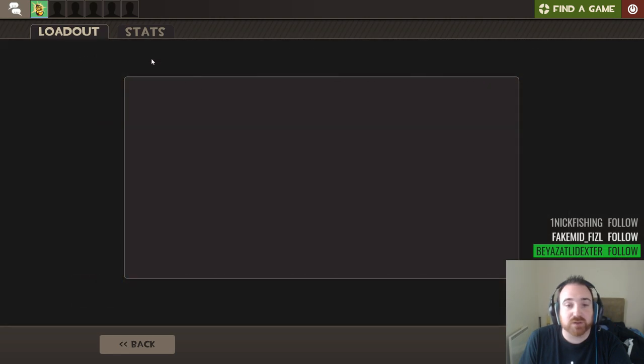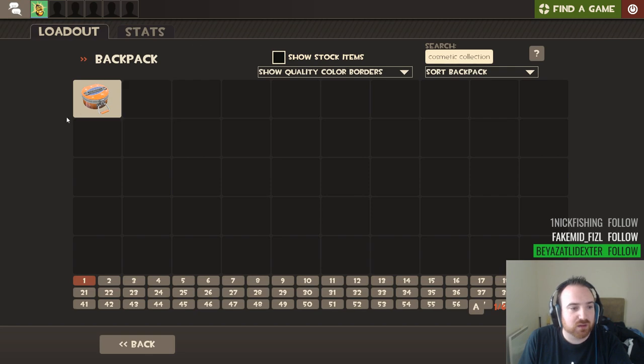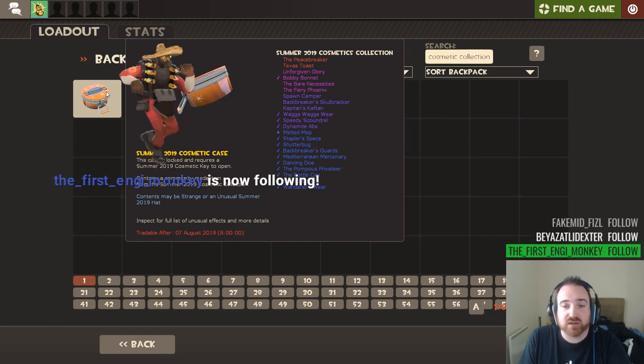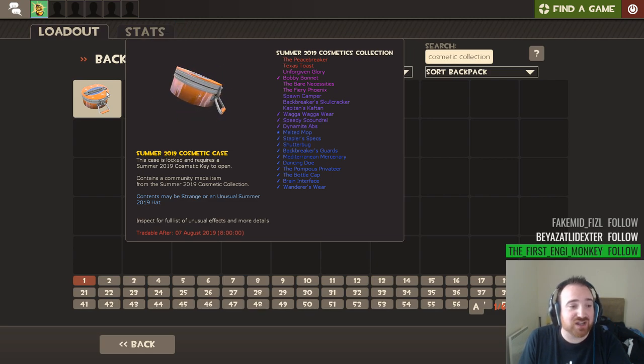Open with the key - no extra item, and it's the spectacles. Texas toast - are these the Peacebreaker or the Texas toast? What kind of cosmetic are we talking? So I found all of the mercenary grade, three of the commandos with no dupes on the commandos, one assassin grade - the Bobby bonnet. We found one strange out of 49 cases so far - one strange out of 49 cases.